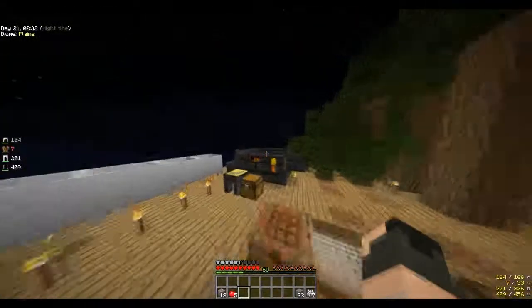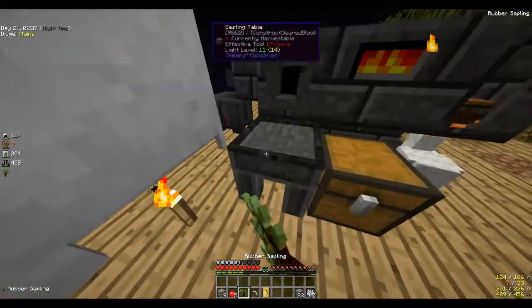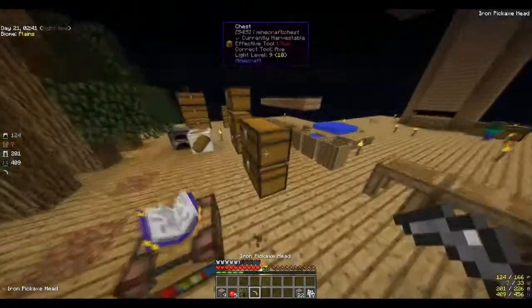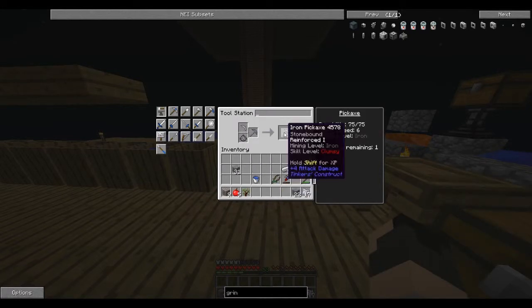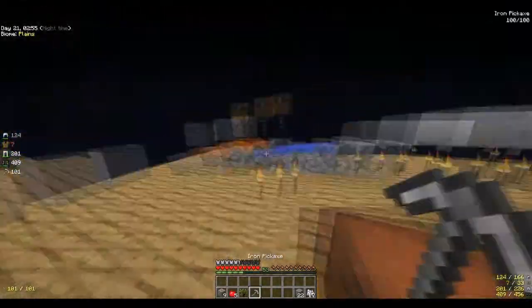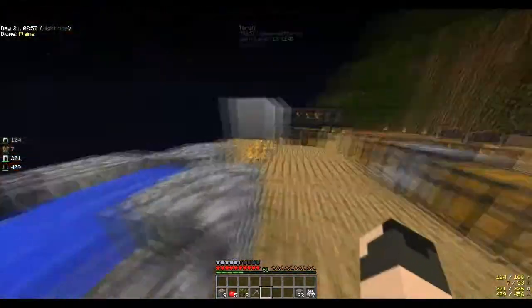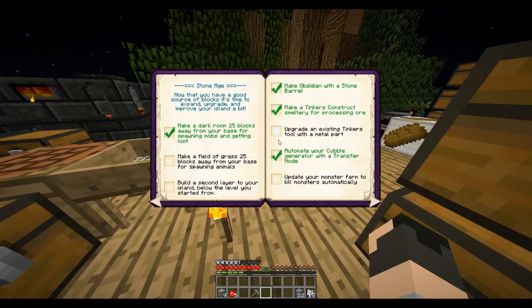Put the obsidian in there, put the iron in here, and let's upgrade this tool. Put that back in there. Need to repair this — you have to repair fully before you do anything. I believe you just do this. There we go — iron pickaxe. Yay, but it's still stone bound, so it's going to be a little bit weak. But we got to upgrade it, and that completes one achievement: upgrade an existing Tinker's tool with a metal part. Boom — mission complete.